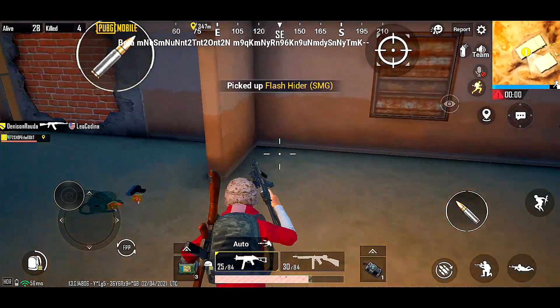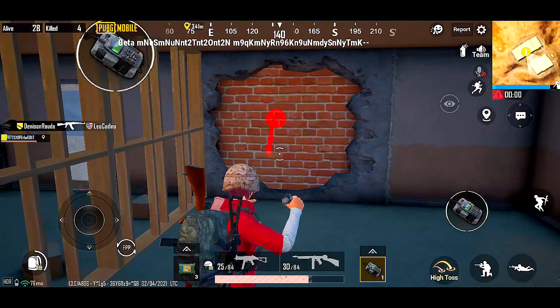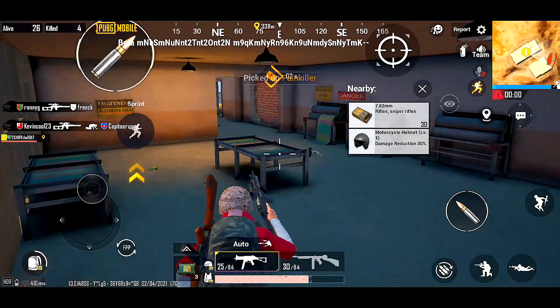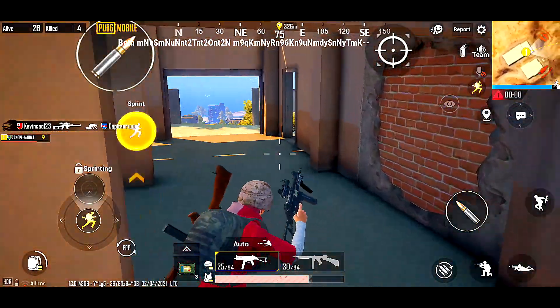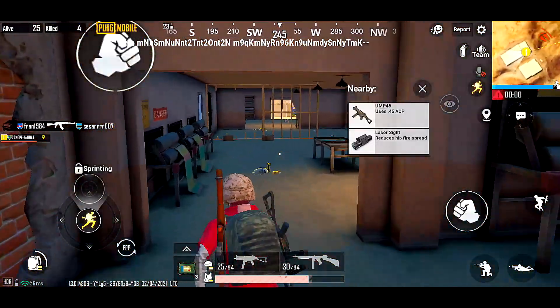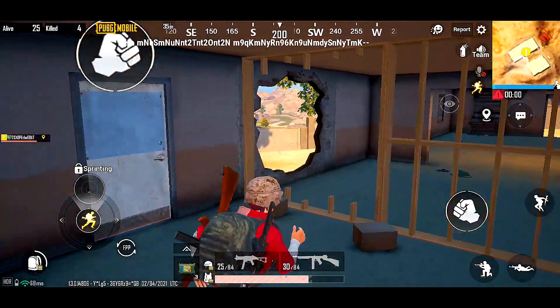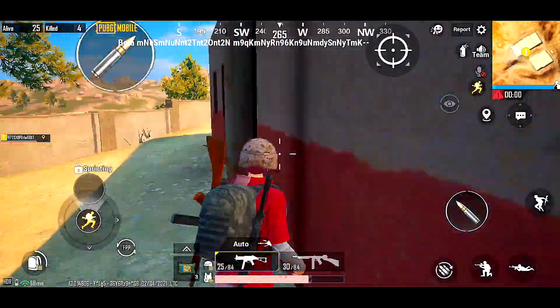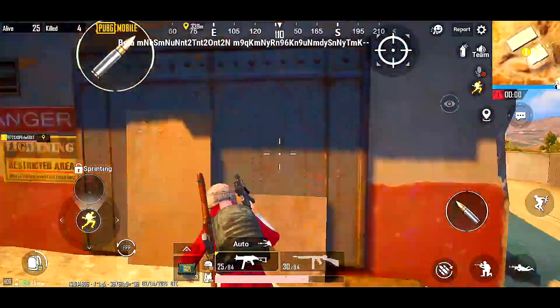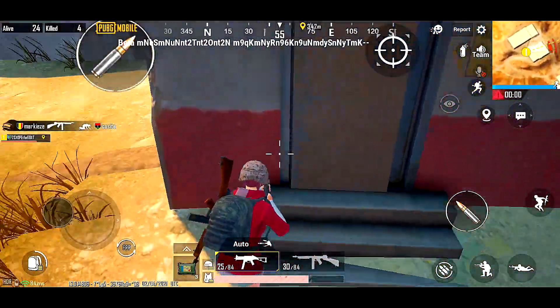So all walls like this — if you're trying to escape from the enemy rushing you, you can throw a C4. As you can see right here, you can escape: it breaks walls and everything like that. Something that we haven't seen in PUBG Mobile before, so it's pretty good.